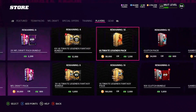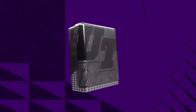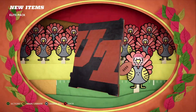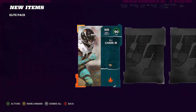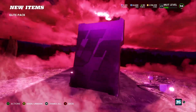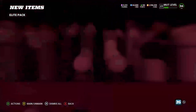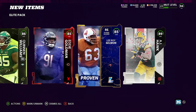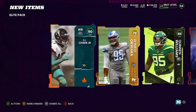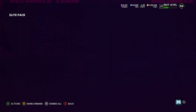Let me open up one more elite pack right here, let's see if we can hit something. All right, a Thanksgiving card — we get a 90 DJ Tark, nice. A gold, an 86 Quentin Williams, an 85, a legend, and a Campus Hero 89. So that was about 90, 89, 85, 85, 86. Not a bad pack.